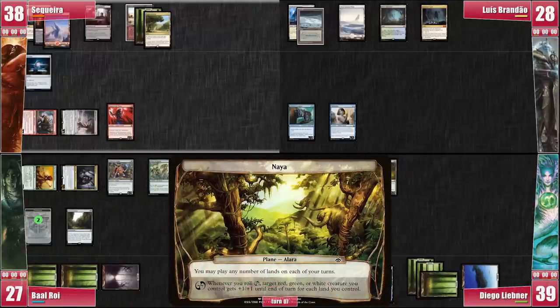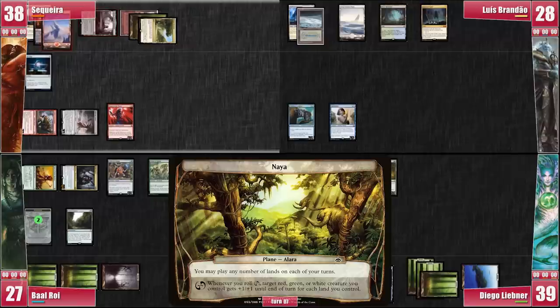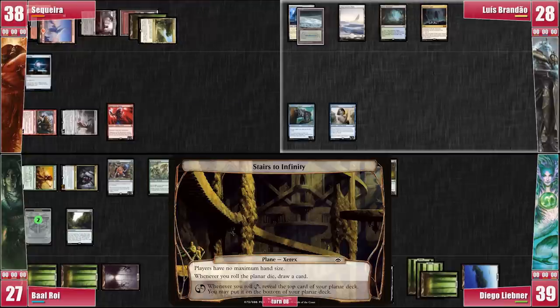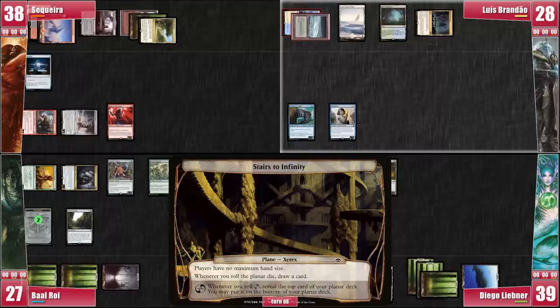Libner celebrates immediately but I'm not about to let this happen. I re-roll the Planar Die once, twice, three times — and third time is the charm. We are now on the Stairs to Infinity. Ironically, I just rolled four Planar Dice and missed some drawing cards with the Stairs. I pass to Luis. Luis starts by rolling the Planar Die, drawing a card but getting nothing relevant. He re-rolls and draws another. He tries once again — and once again nothing happens besides a nice draw.